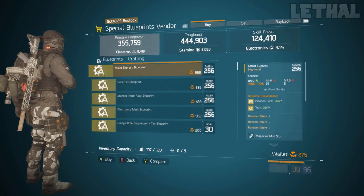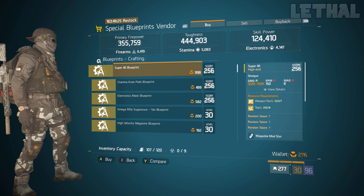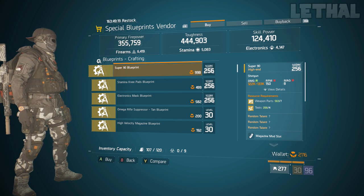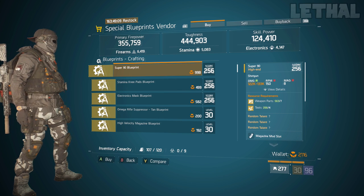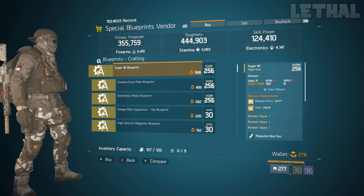Starting off first, we are stopping by the Special Blueprint Avenger, and the first item you guys want to check out is this Super 90 Blueprint. In my opinion, this is a really good shotgun with a Striker build, a Nomad build, Predator Mark build — anything that has to do with a shotgun build, this thing fits perfectly. The one negative side is it takes forever to reload, and that's why sometimes I use the SASG or M870, because the reload speed on the shotgun is quite annoying. But if you don't mind that and you want to pick this up, the blueprint is for sale.